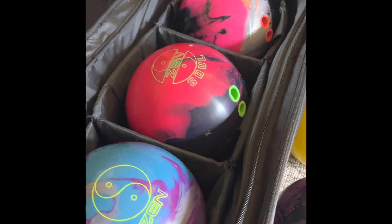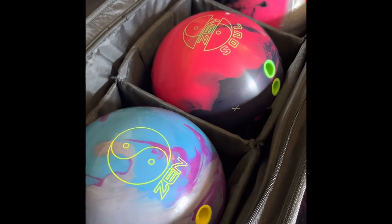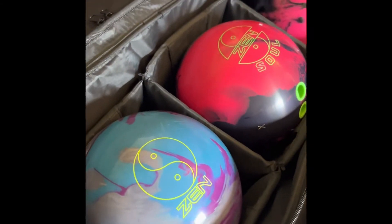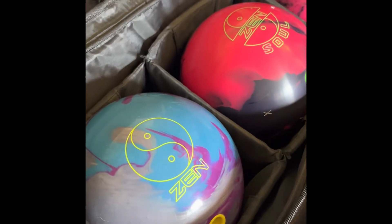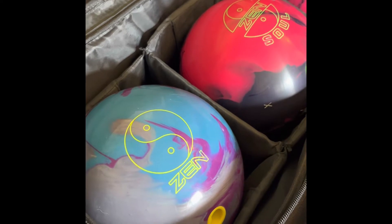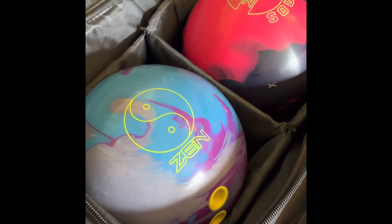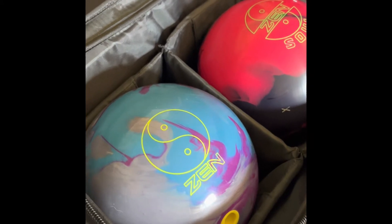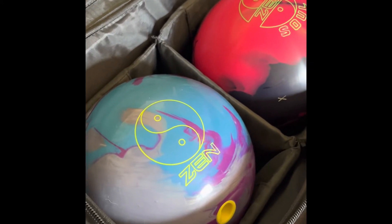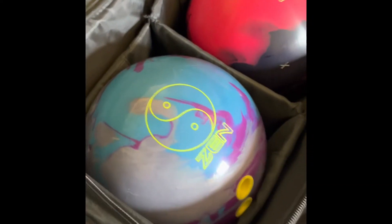The Zen I have at 4k fast, which I really like. Don't get me wrong, I do like it with the 1500 grit polish — my one-handed layout Zen is actually at the polish — but for this one I've got it at 4k fast. That one is definitely my favorite symmetrical piece.